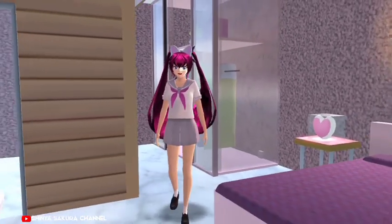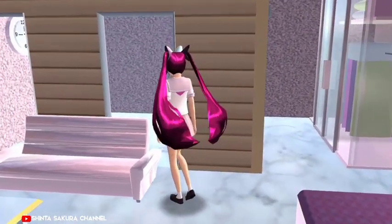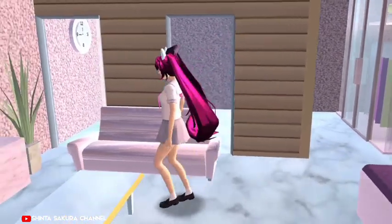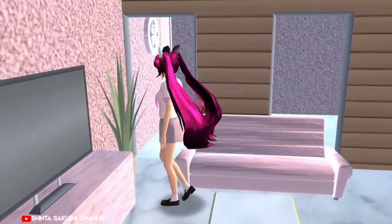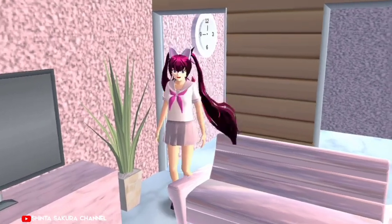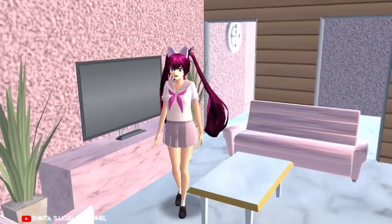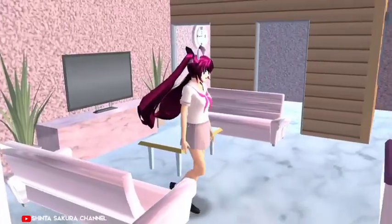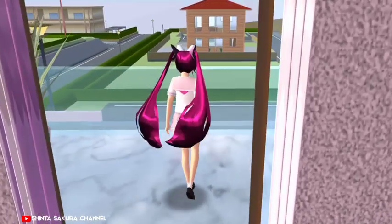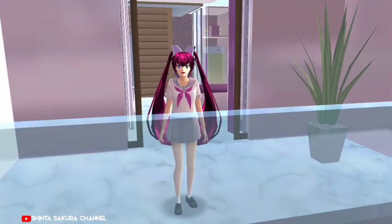Nah teman-teman ada juga dekorasi-dekorasi love-nya nih tuh liat. Nah disini juga kita tuh gak bisa masuk, sayang banget ya karena itu tuh bawaan dari rumah kayu yang ada di Sakura School Simulator ya teman-teman. Nah disini juga gak bisa masuk nih. Kalau kita paksain, rumah itu tuh bakal ropuh loh, dan juga kalian akan ditembak sama polisi yang ada di Sakura School Simulator. Wah serem banget kan.